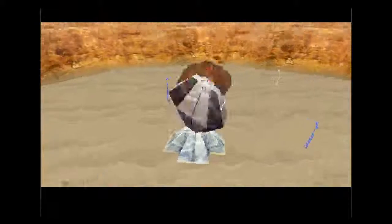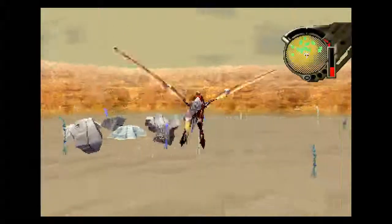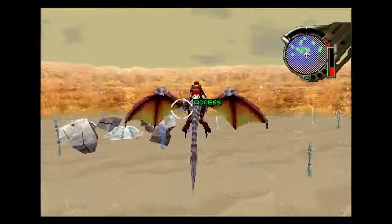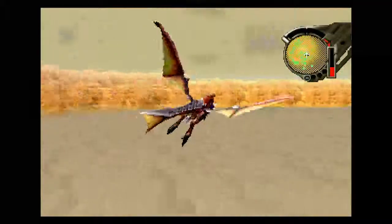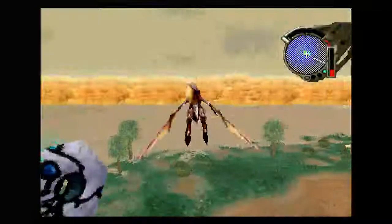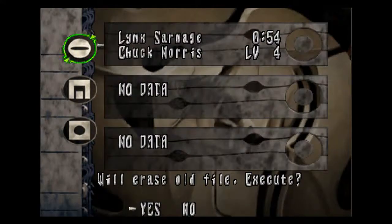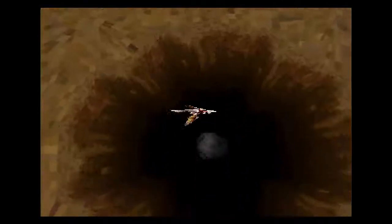There we go — wanton destruction. That ruin has probably stood there for thousands upon thousands of years and we've just come along and blown it up for the hell of it. These little plants might seem like a waste of time, but one of them eventually drops that item. If you watch the green dots — there we go, they've gone red. That effectively means it's like cruise control basically for the dragon — it allows us to maintain a current speed without having to hold down the forward button all the time.